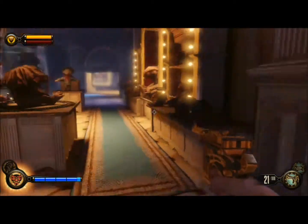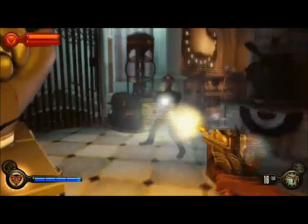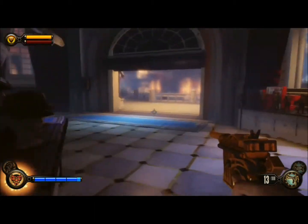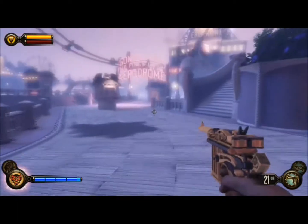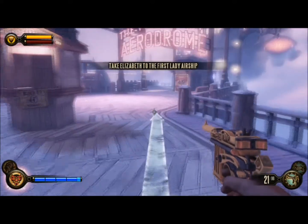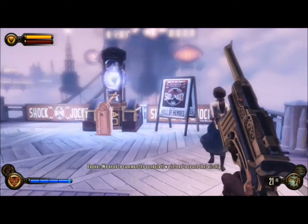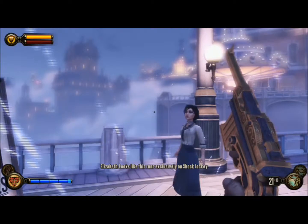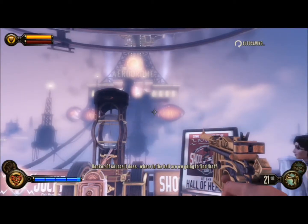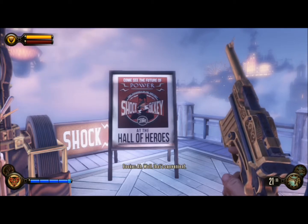It's just a replica. The golden pistol is still good — the machine gun is better, but the golden pistol has more accuracy. You can shoot it from far away and it has a lot of ammo. We need to summon the gondola if we intend to reach that airship — these seem to be the controls. Looks like this runs exclusively on Shock Jockey. Where in the hell are we going to find that? 'Come see the future of power at the Hall of Heroes.' Well, that's convenient.